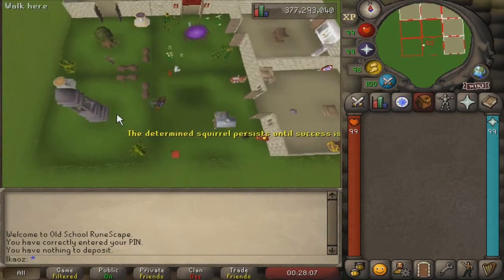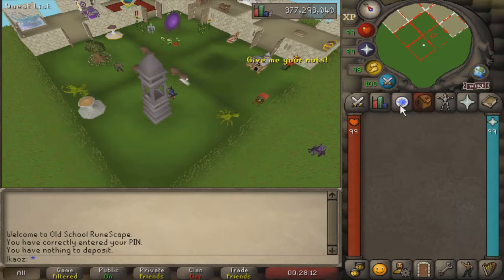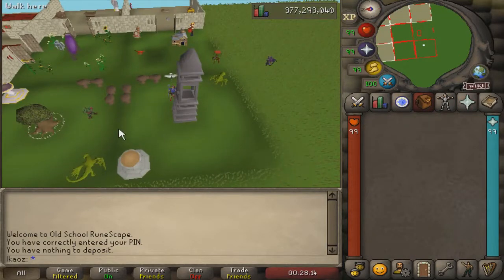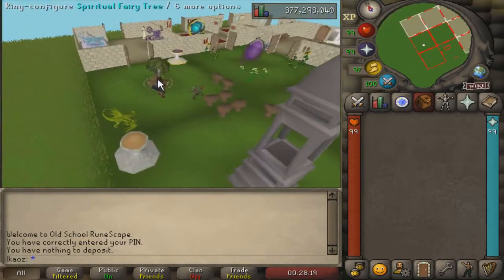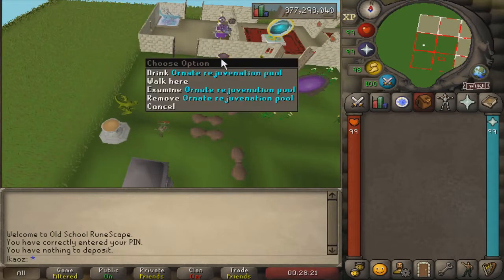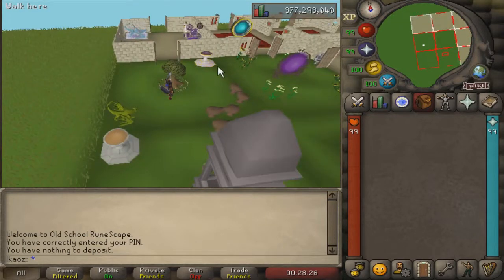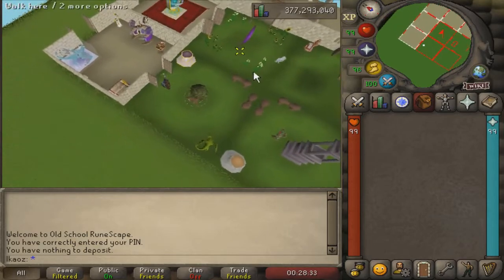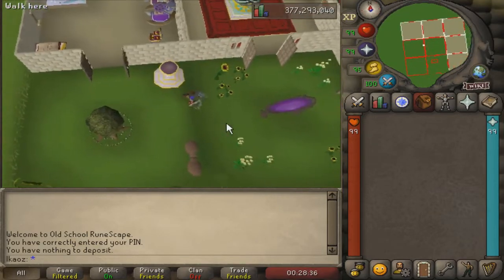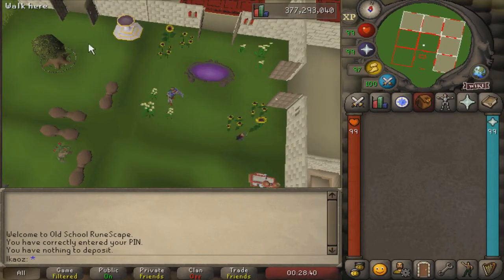Here I have two superior gardens. This one is to go to the wilderness in order to do my clue scrolls faster. I have the obelisk right here as well as the spirit tree and fairy ring combination. I have the ornate pool — this is just for show, I didn't really want to spend that much money on another ornate pool. Next we have a garden which is useless but you have to have it here, and this is just for the portal with some flowers.